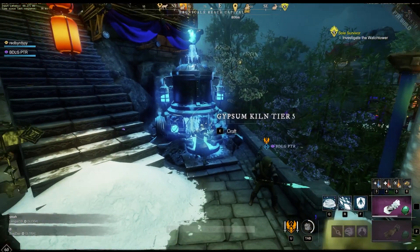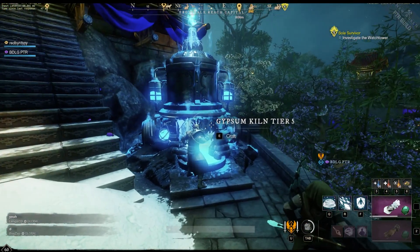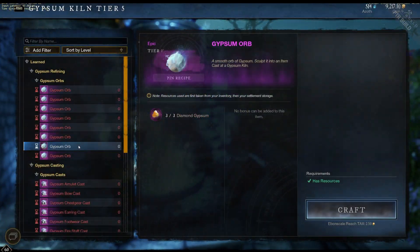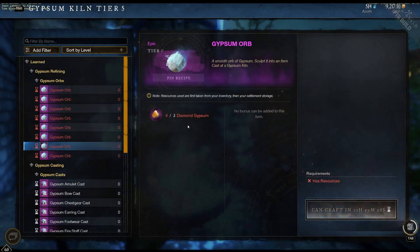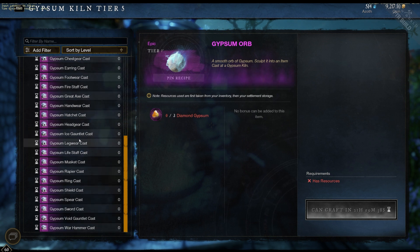Once you obtain enough Gypsum to create a Gypsum orb, you'll just go to the Gypsum Kiln located in the in-game settlement of your choice. You will click Craft in the bottom corner, and that will make your first Gypsum orb. What you'll do with these Gypsum orbs is create a cast. This is where you get to choose what gear slot you want to get your expertise level increased in. Basically, you can choose any weapon, any piece of armor, or any piece of jewelry.